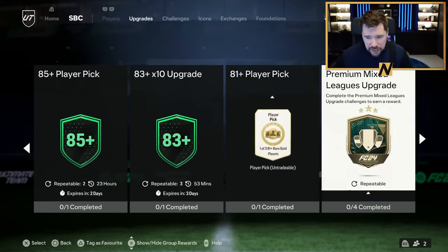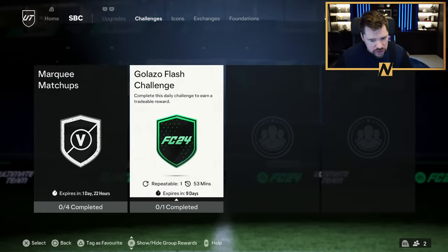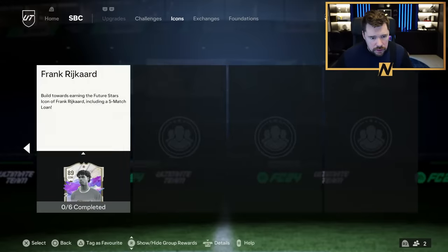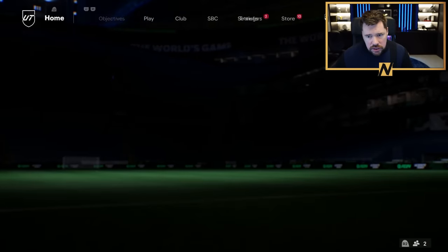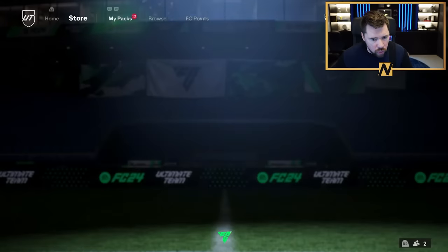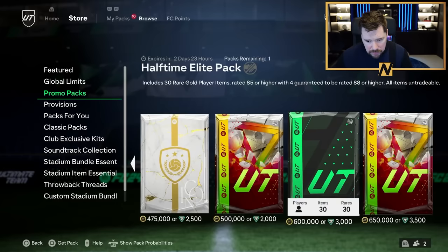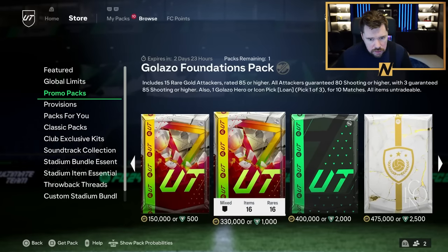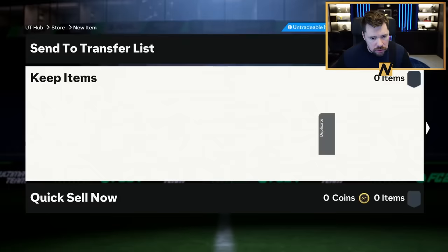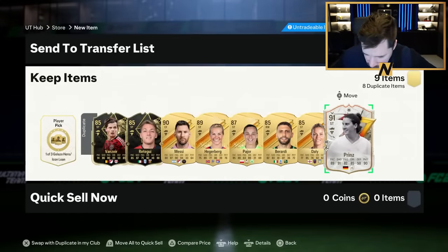Nice, EA. 85 plus is back - obviously all the general generic upgrades are back again every day. Galazo Flash Chat, that was already there. No new icon today, and obviously nothing new in the exchange. Let's have a little look in the store. We've got just the same crud that's been there. Erling Haaland double walkout - oh dear. Okay, mistakes were made. I'll deal with that after.